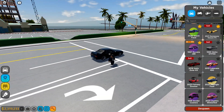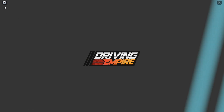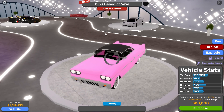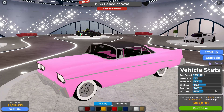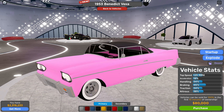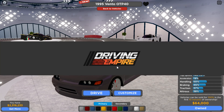Let's make our way into the dealership. Under new vehicles, we have the classic Cadillac. Also, the UI was changed — now you can actually see traction, braking, and nitrous. We had those three before, but now we have three other categories for customization.